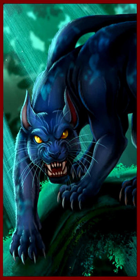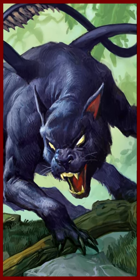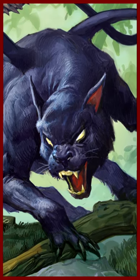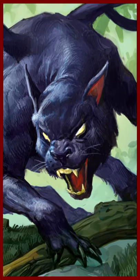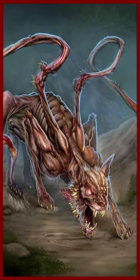Running and breeding freely in the Feywild, the evil Displacer Beast soon came to the attention of the Seelie Court. With Blink Dog companions at their side, Seelie Fey Hunters drove these predators to the fringes of the Feywild, where many crossed over to the Material Plane.